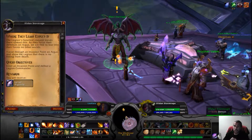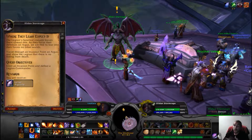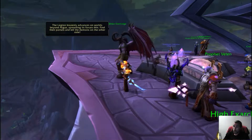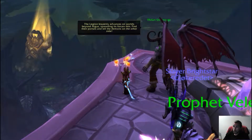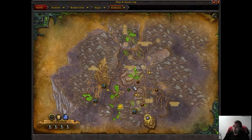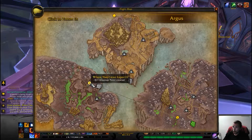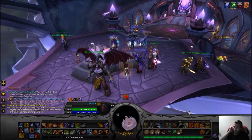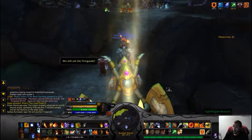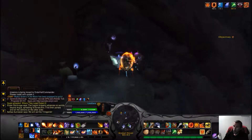The Legion's fanatical crusade leaves them spread thin. As they focus their defenses on Argus we are free to tear into their forces on other worlds. Travel through an invasion point on Argus and show the Legion that there is no hiding from death. The Legion recently advances on worlds beyond Argus - find their portals and kill the demons on the other side. There are two or three invasion points - I don't know how they actually work, I have not read anything about it.